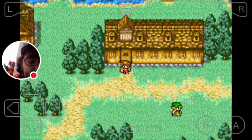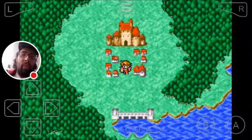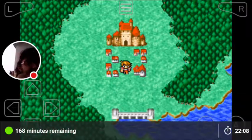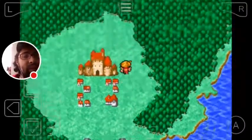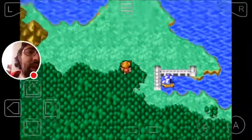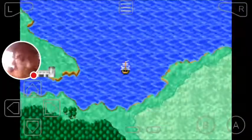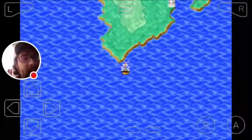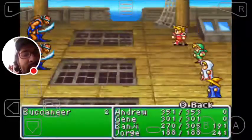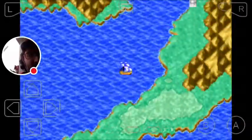We got both the crown from Marsh Cave and the crystal eye from the Western Keep all in this one episode, and we still have about eight minutes left. That should give us just enough time to get over to Matoya's Cave and return her crystal eye.